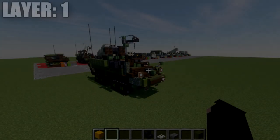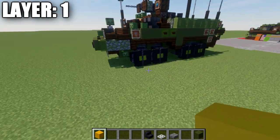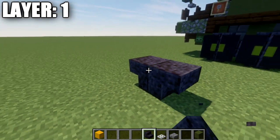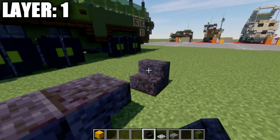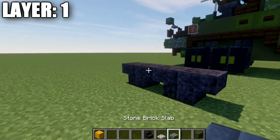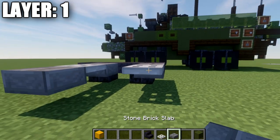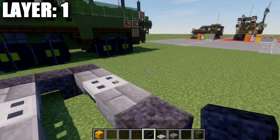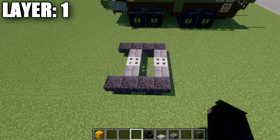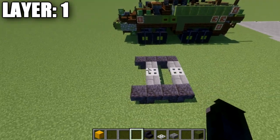Moving into Layer 1, we're setting up our wheelbase and axles. Place down a polished blackstone upside-down stair with a second stair behind it — two stairs back to back. Then place a stone brick top slab coming off those two stairs, an iron trapdoor off those slabs, and another narrow stone brick top slab. Place another set of two polished blackstone stairs back to back on both sides for the front axles.